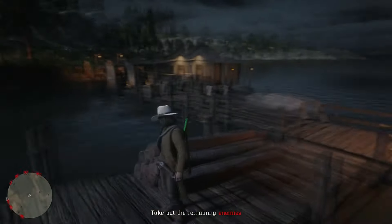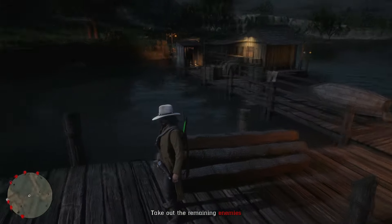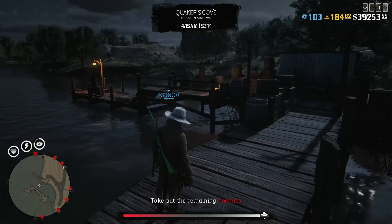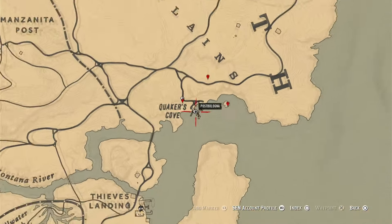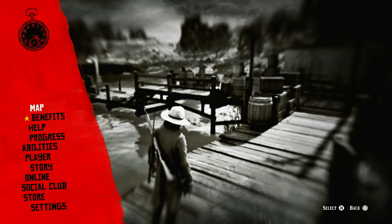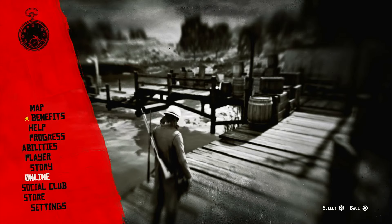The first thing you want to do is come here. Sometimes there might be a moonshine mission here, and that's what happened to me. I tried to do it and it says 'take out the remaining enemies,' but I called them through the area and there's nobody here, so I guess the mission bugged out. Stand about right here — you can see I'm in the middle of everything.